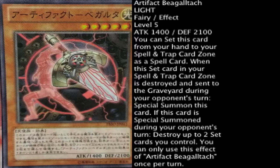Artifact Beagaltach is a Light Fairy effect type monster. Level 5. Attack is 1400 and defense is 2100. Its effect reads: